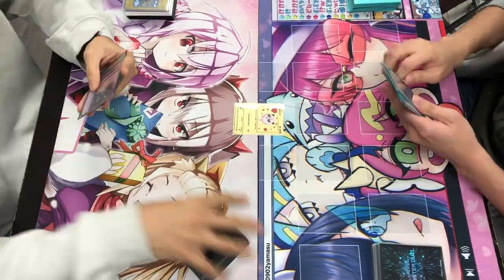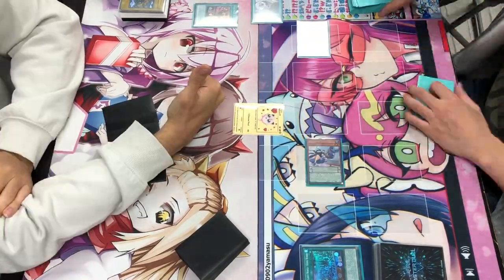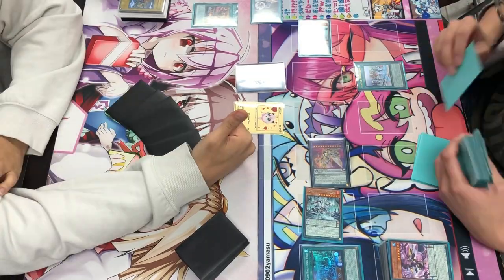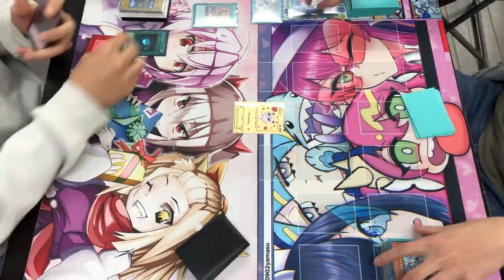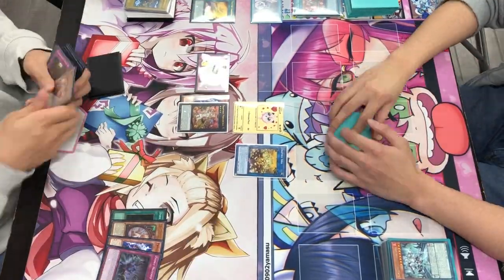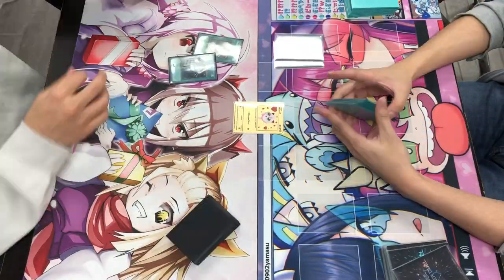Moving on to game two, he goes first and gets the combo going. I think I actually have an Imperm but he puts a field spell on my side of the field which means I can't activate the Imperm. He ends up setting up his full board but honestly the board was a lot less powerful than I thought — pretty much just a pop and a draw. We end up going Dark Hole to break his whole board, set up a crazy combo, and we're able to OTK him. Yeah, we OTK him, that's game.